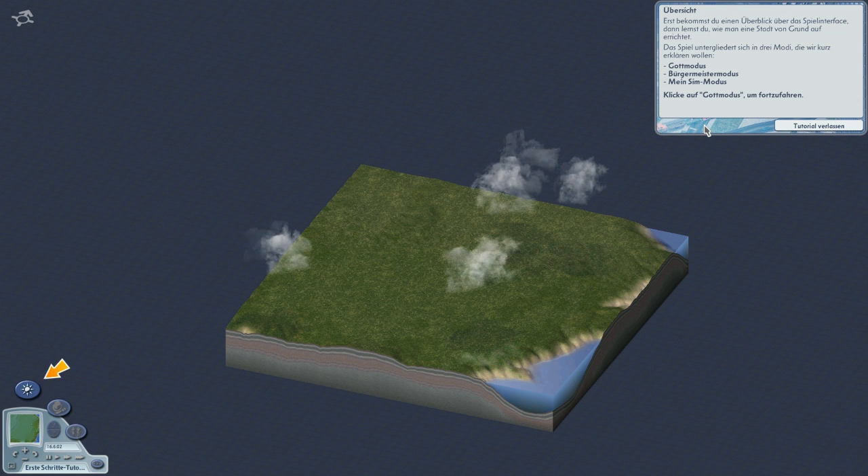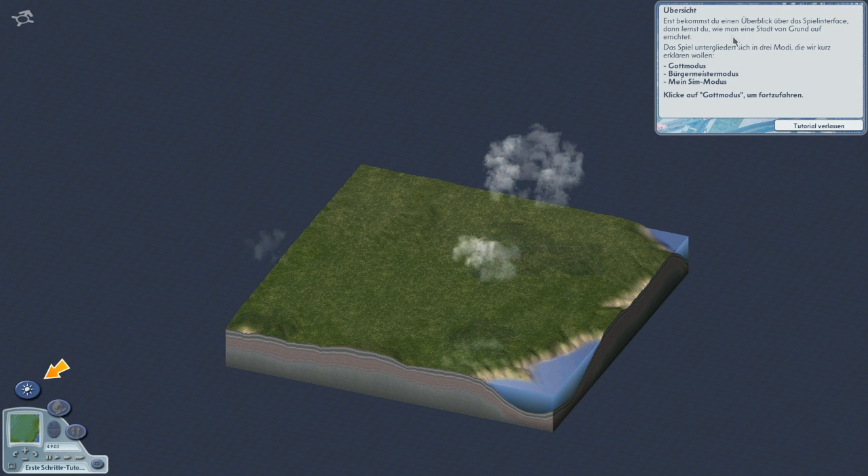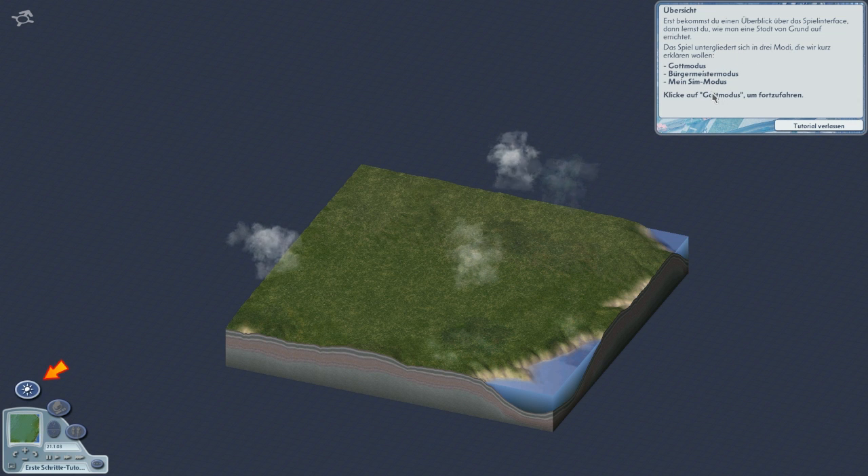Übersicht: Erst bekommst du einen Überblick über das Spielinterface, dann lernst du, wie man eine Stadt von Grund auf errichtet. Das Spiel untergliedert sich in drei Modi: God-Modus, Bürgermeister-Modus und Mein-Sim-Modus. Klicken wir mal hier auf den God-Modus.